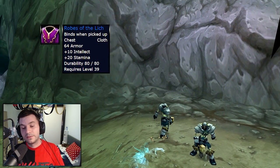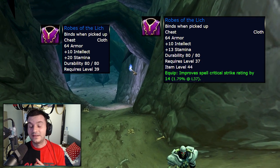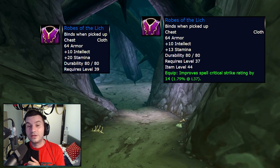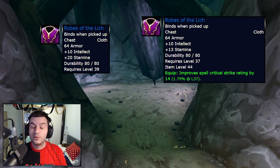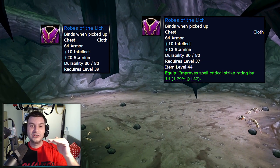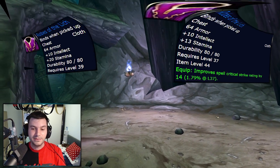Robes of the Lich, the iconic item with 20 Stamina, now gets its Stamina reduced by 7 but gains Spell Critical Strike Rating by 14, which is 1.8% at level 37. Also, you no longer equip it at 39 — you equip it at 37. I would assume the level of the mobs in dungeons will get reduced. We'll talk about this later once we get to Uldaman, because I've done some testing on the PTR.